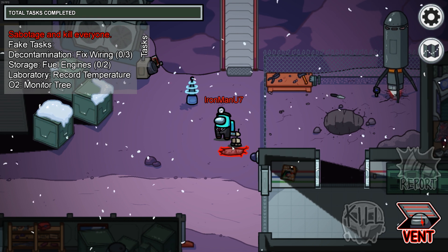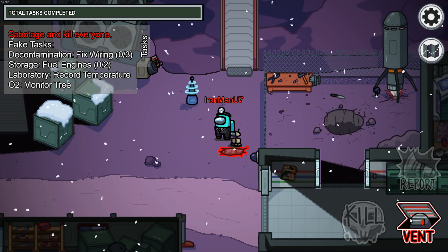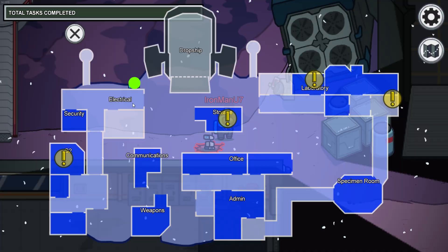The first vent of the third set is located just to the west of the laboratory. This vent is only connected to one other vent, which is just north of the electrical room.